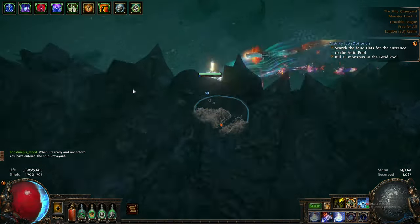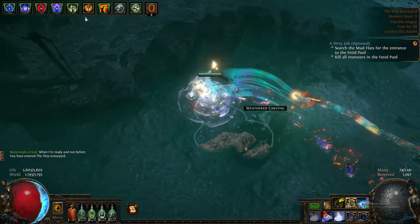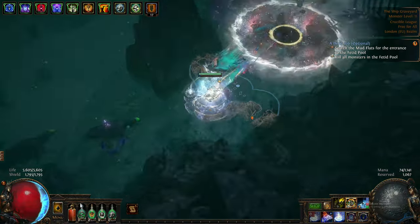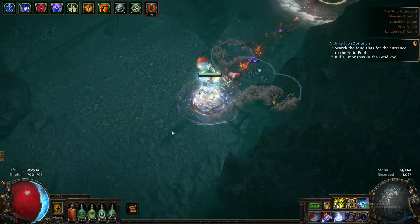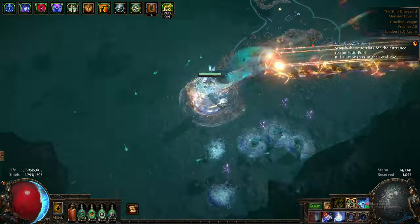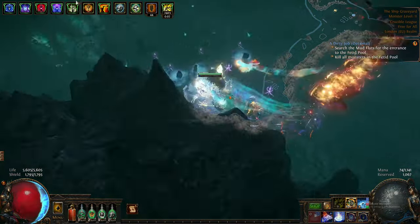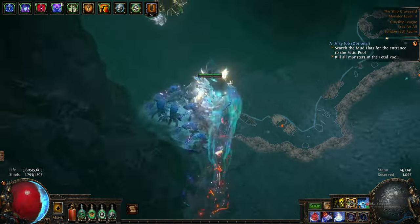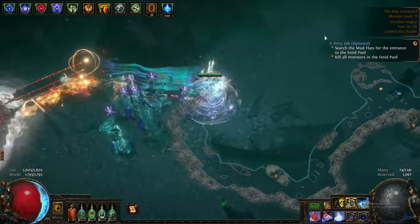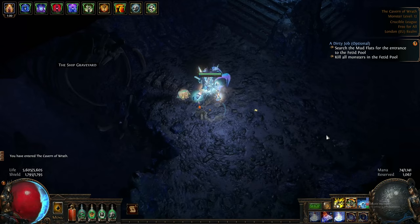Ship Graveyard: stay close to this wall right here. If you see the waypoint, take it. If you see a book, it means Fairgraves is near it. If you don't see a book here, it means Fairgraves is going to be close to the portal for the cavern. So you go around this wall right here and most of the time you're going to find the Ship Graveyard Cave right here. I'm not going to show the layout for the Ship Graveyard Cave because I don't know it.